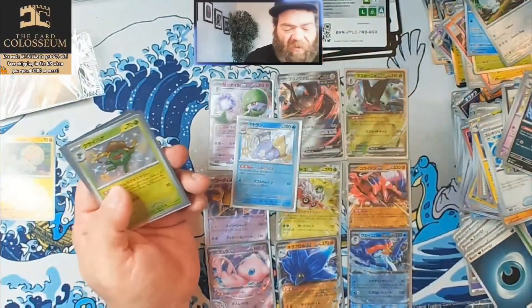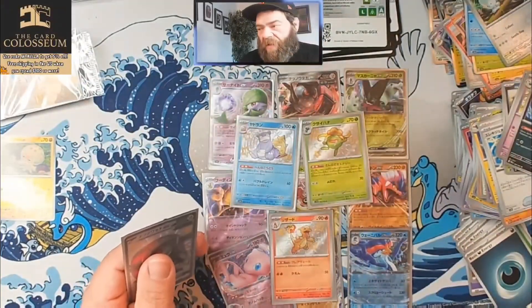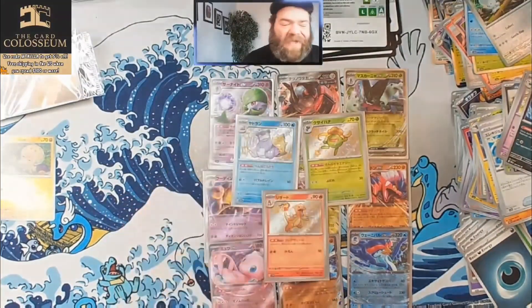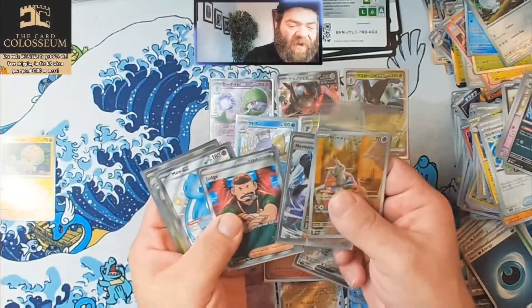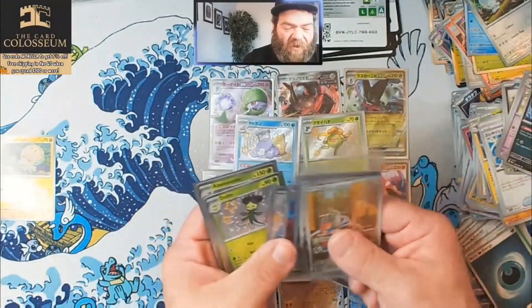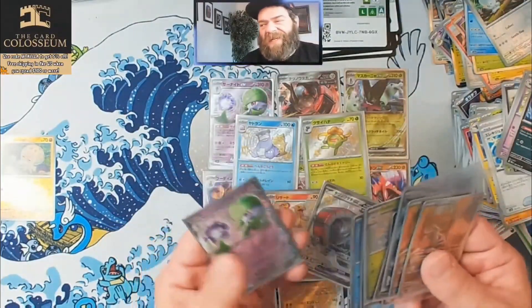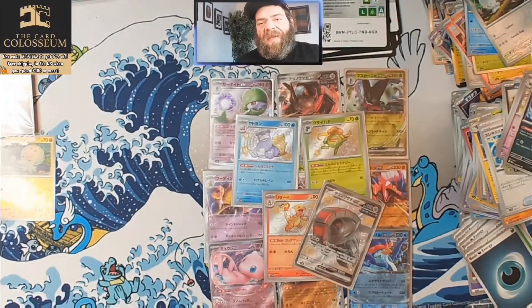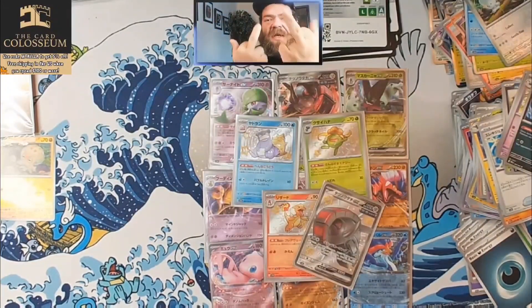We got the baby shiny Slowbro, the baby shiny Gloom, and the baby shiny Charmeleon which I'm in love with — I think that's a great card. For our full art shiny we ended up with an Iron Treads EX. Paldean Fates had to win, right? We got an SIR, we got a full art trainer, we got a much better full art shiny Pokemon. Our baby shinies were worse and we got way fewer EXes, but honestly I'm not in this to open EX cards — we want the big baller cards, and that was the Nemona SIR. Shout out to Paldean Fates — let's go America, we beat Japan this time.